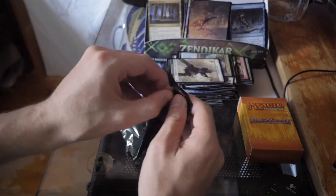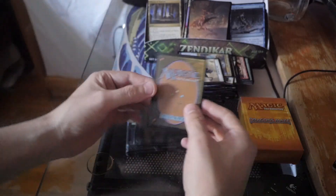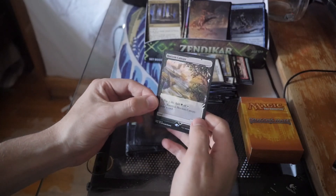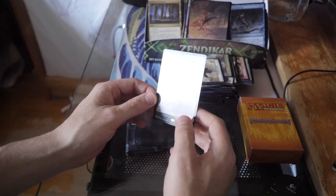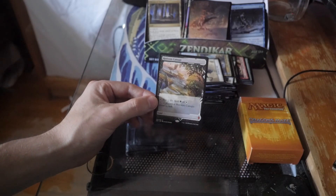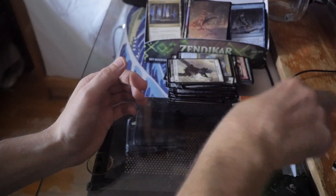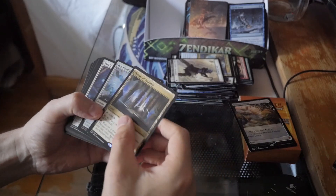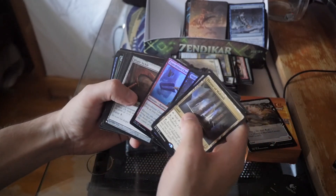All right, let's go over the expedition — the box stopper! What's it gonna be? I got a Cavern of Souls in my last one. This one is — oh, Horizon Canopy! Very, very sexy. I'm loving that card — not bad at all. It's somewhere in the middle of the pack right now — I think it's like a 45-dollar card around there. Still pretty cool.